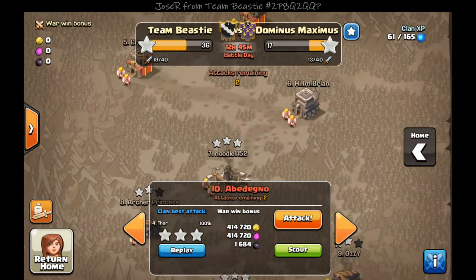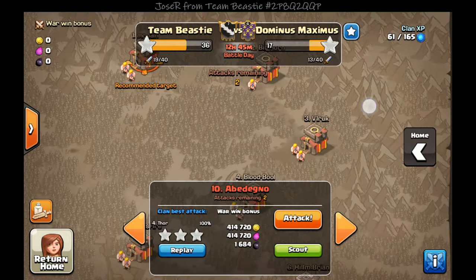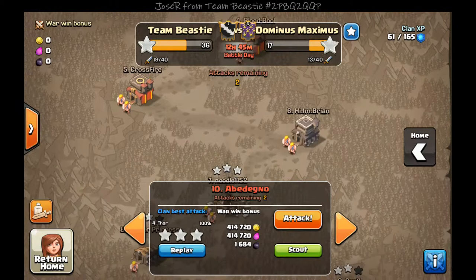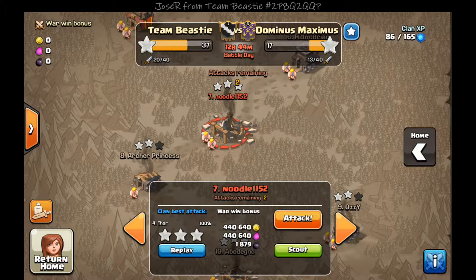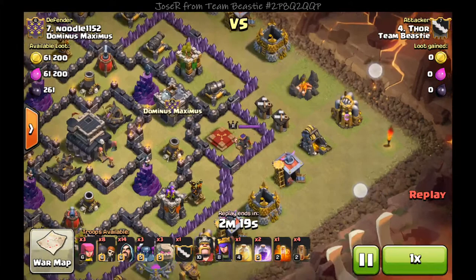That was my first attack. My second attack with Thor — I hit number 7 because our first three top town hall tens should be able to take out the top six. With Thor I went ahead and got number 7 since 8 and 9 were already hit. I get a three-star with Thor again.